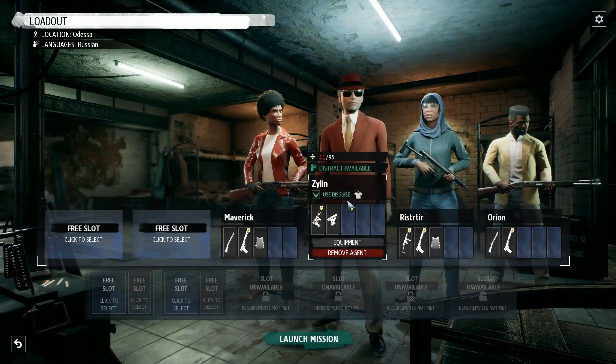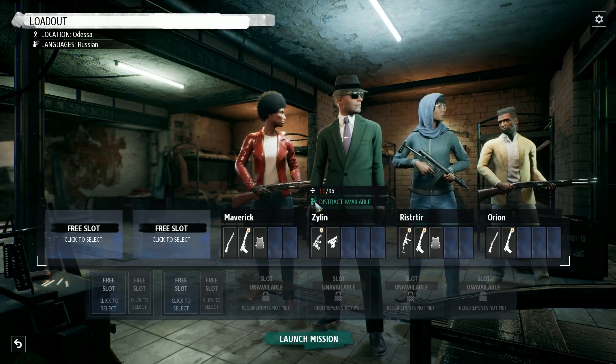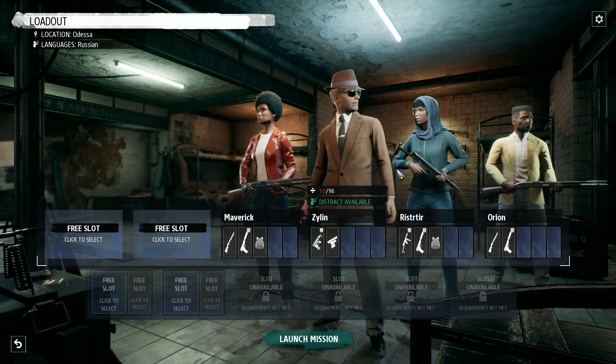Lastly, this one's a little superficial: when you click an agent to go in disguise, you can click and unclick to randomly cycle through the available disguises for that mission.